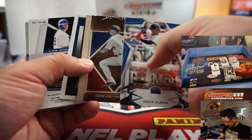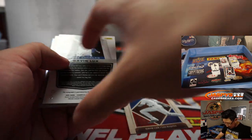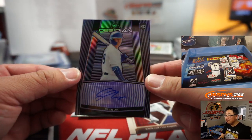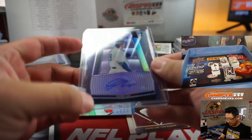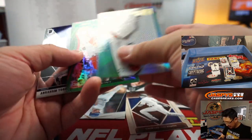I think Rookies and Stars has that cutting issue too. And we've got a Gavin Lux flipped around because it's an autograph — nice, Gavin Lux Obsidian auto going to Asa and the Dodgers. We'll do a little recap at the end of this too, just because there's a lot going on here.